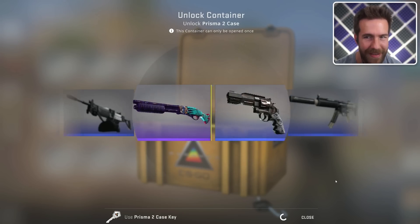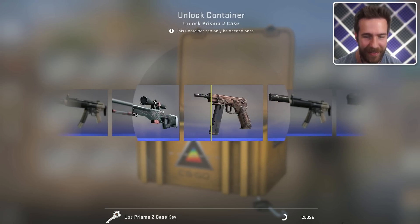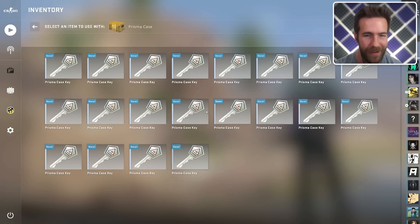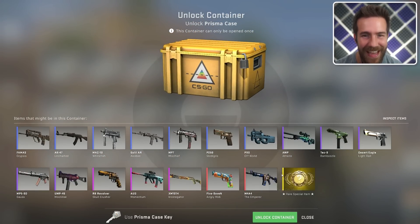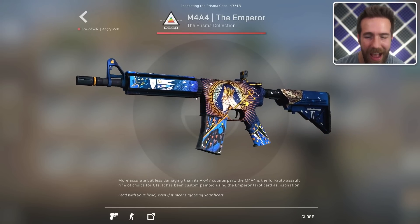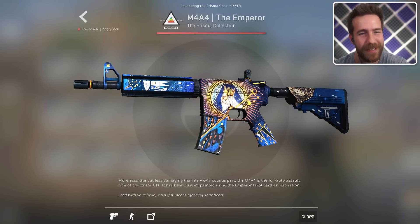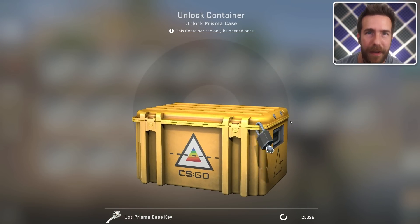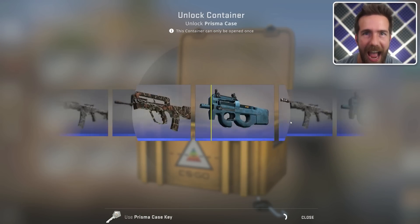The Prisma 1 has some items that look zesty — in a good way. Let me show you, it looks so cool. I just need one of these in my collection. There's also a bunch of knives we can get, but enough about me getting a knife in the first Prisma case I ever opened.